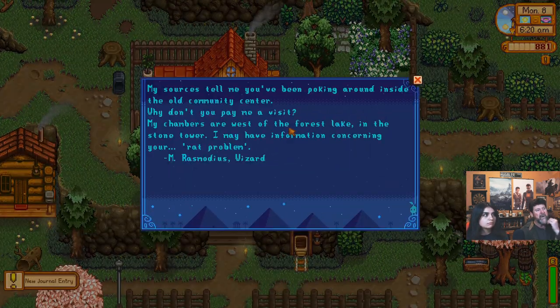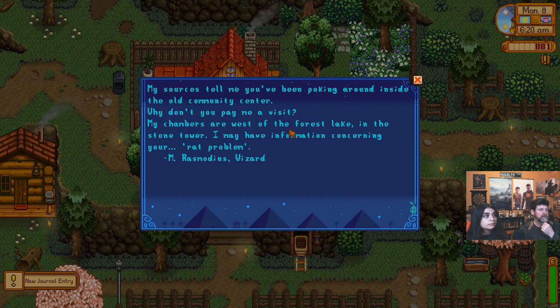All right, Mr. Wizard — Rasmodius. My sources tell me you've been poking around inside the old community center. Why don't you pay me a visit? My chambers are west of the forest lake in the stone tower. I may have information concerning your rat problem.